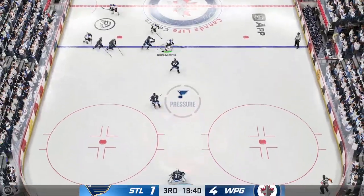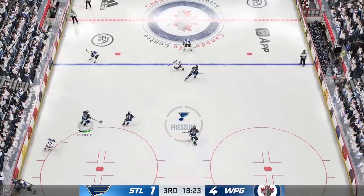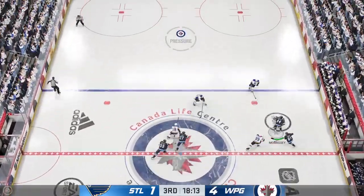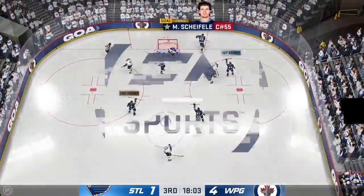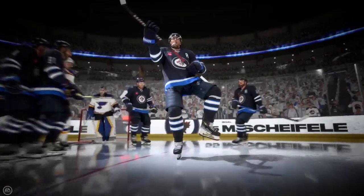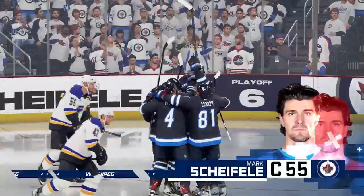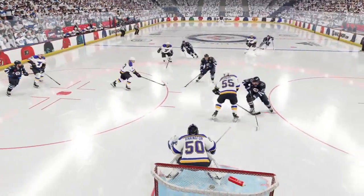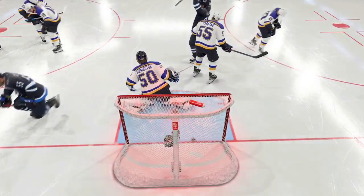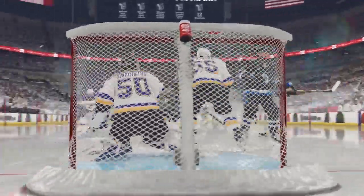The Blues scoop it up along the boards. The Jets take possession in the defensive end, moves it to Morrissey. Through the neutral zone now, picking up steam — puts it up, they strike again, and that's three unanswered goals. Over and over again, James — you can see the excitement on the bench. They know they've deflated their opponent and pushed them back on their heels. They need to keep plugging away and not get complacent. He's in a high-danger scoring area, quick snapshot and he buries it.